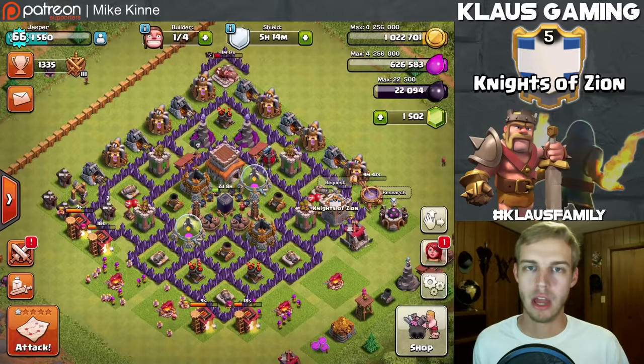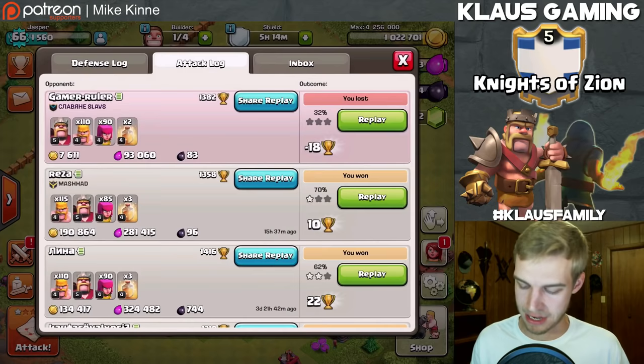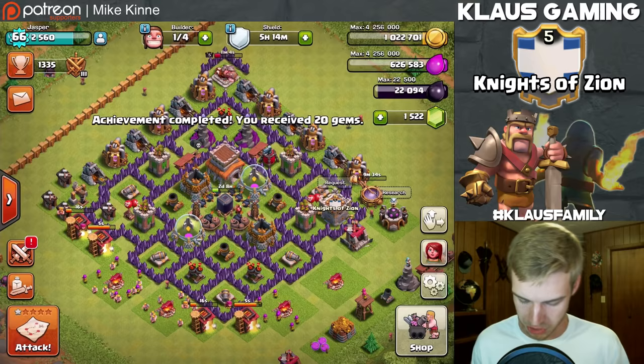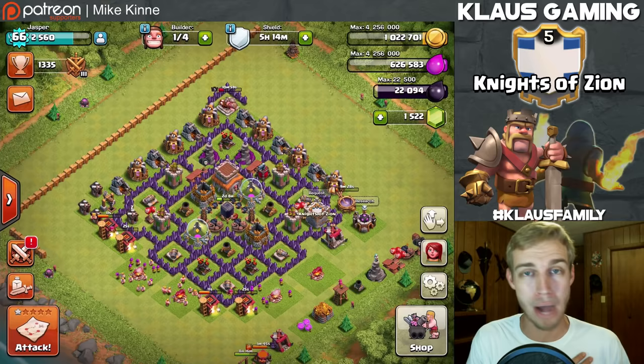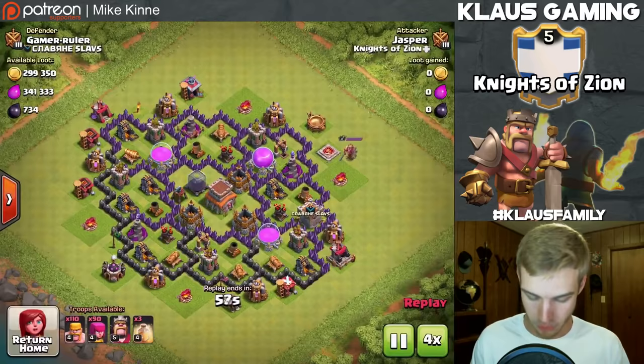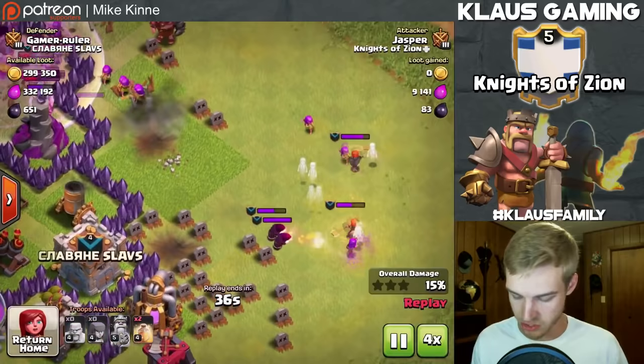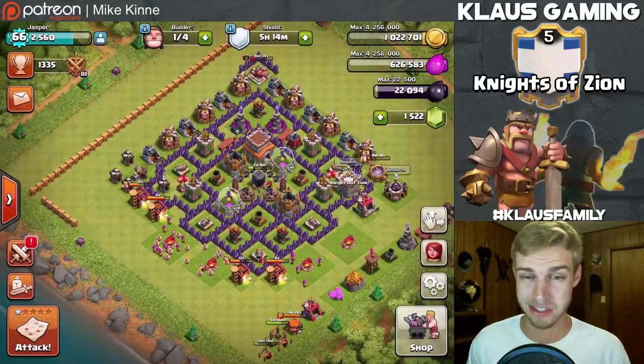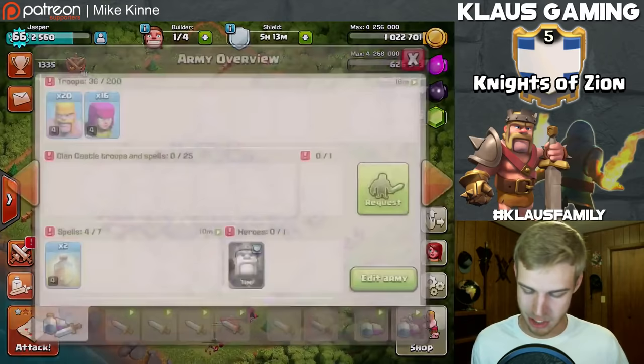I just failed an attack - it was bad. Clan castle troops wrecked us, but I forgot I have an achievement so I claimed 20 gems. We're working toward 2,000 gems for that fifth builder. Looking back at that attack in fast motion - clan castle troops with valkyries and wizards just destroyed everything I put down. The king killed the last valkyrie, archers killed the last wizard, and we only got one storage - like 90,000 elixir, which is probably how much the army cost.